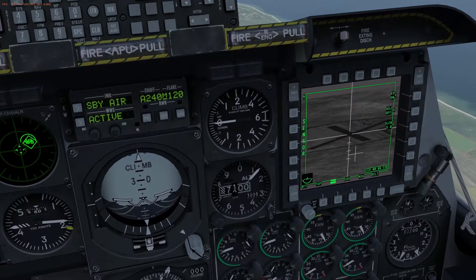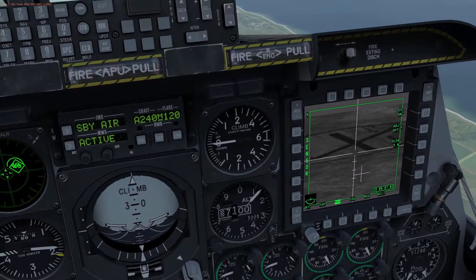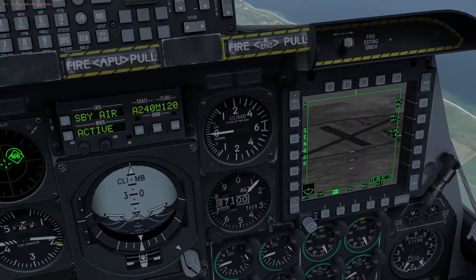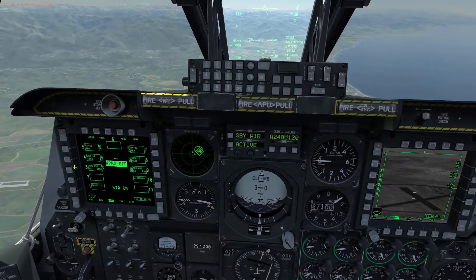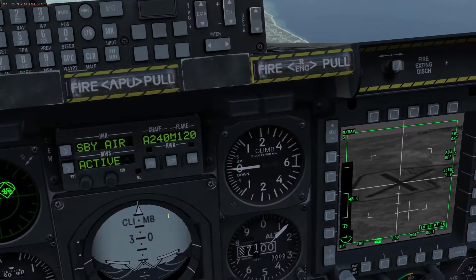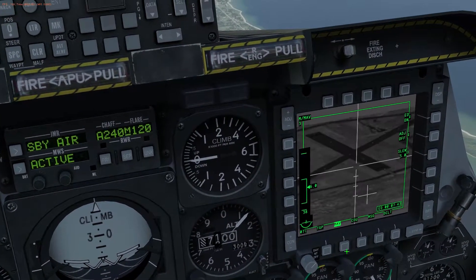Zoom in as much as you can using the China Hat switch. Those little white dots are what we want to latch onto — once it latches on you'll see what I mean. It'll kind of grab on, almost like what it's doing now, but we're just slightly out of range. While we're waiting to get into range, come over to the Stores page and go ahead and select your AGM-65D or whatever else you may be carrying. Switch back to the TGP page and re-slew the Maverick seeker to the combat zone.